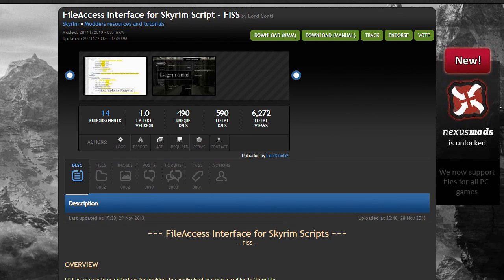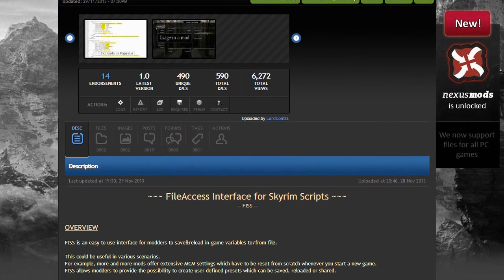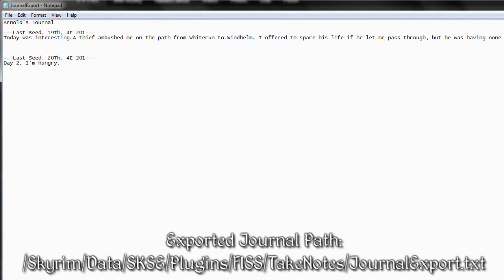First you'll need to install an additional mod called FISS for the export feature to work. But it's extremely simple to install and it's just like any other mod. The destination for the exported journal is on screen now, and if it doesn't work at first then you might need to create the folders and empty text files yourself and then you should be fine.